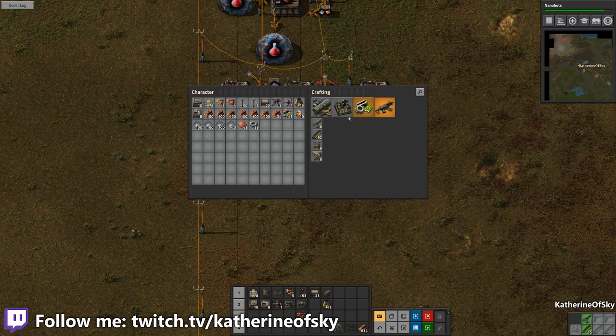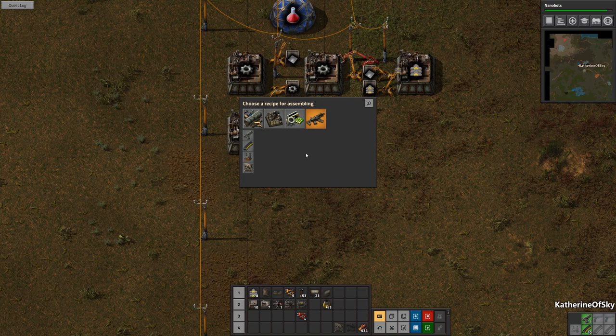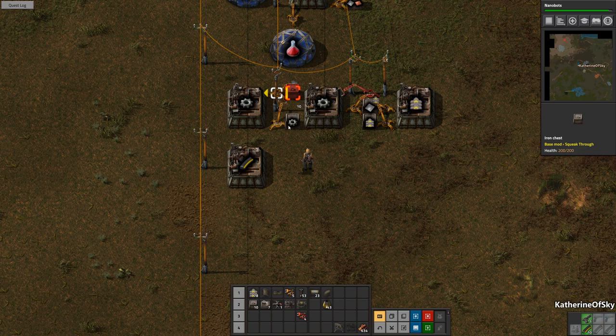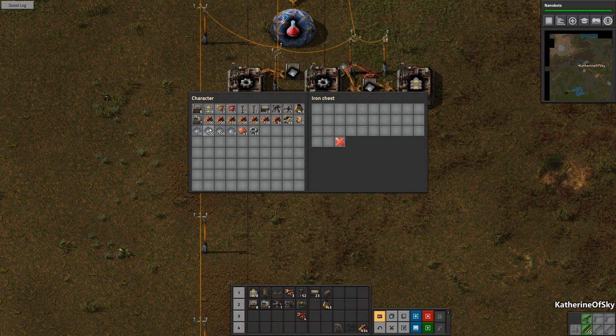Do we have any guns yet? We don't even have an SMG which is going to be priority — that is going to be the next item we're going to create. Let's go ahead and create some more. We need to make proper bullets here; we just need four iron plates for each. So let's go ahead and organize that and start building a few more structures for making the intermediate products that we need.